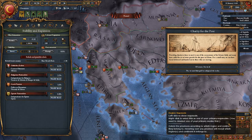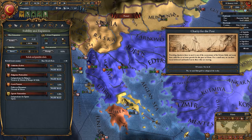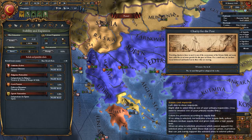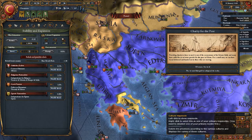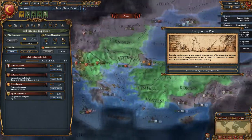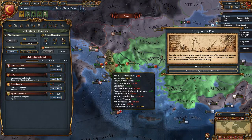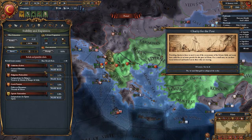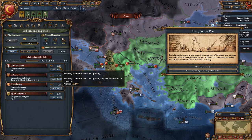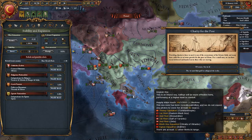There's a map mode that shows revolt risk. Most places aren't very inclined to revolt right now. Right now it's Albania — obviously, because they're orthodox and there's a lot of orthodox zealots. It's only at 8.1%, so that's not too bad. As long as we have troops sit there, we should be good.